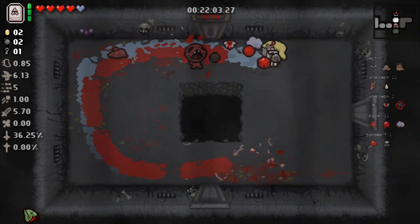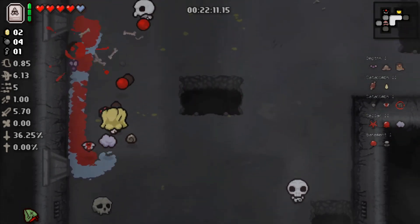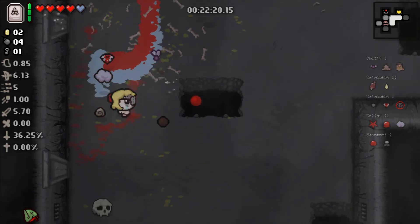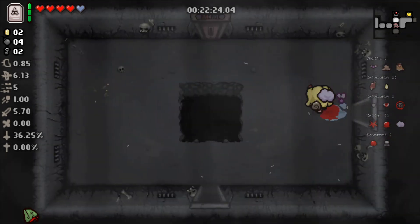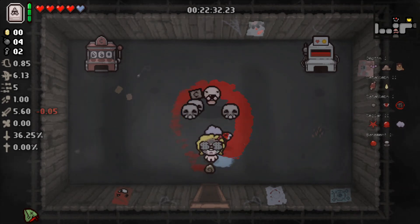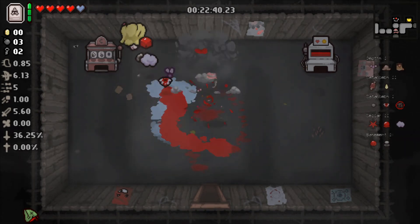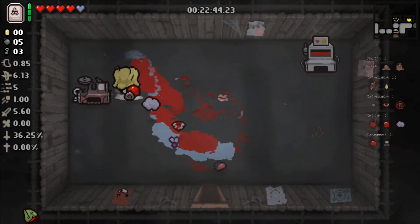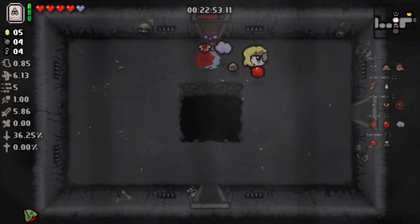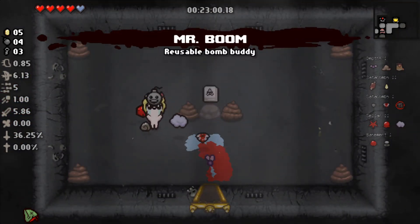Depression and Headless Baby will do some damage because those guys just follow you. We'll go into the arcade to look for some money. You might be thinking 'oh but you spend money to get into the arcade' — yes, but we've got four bombs and a key. I'll spend my last coin on this machine to show you. I always go middle. You make it go faster because it's not really possible to tell exactly where the item lands. Mr. Boom — whoa, big radius!